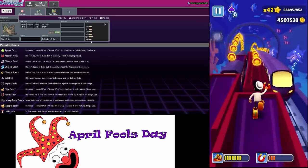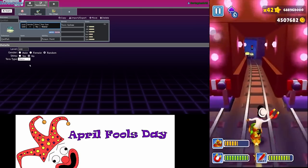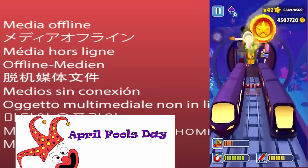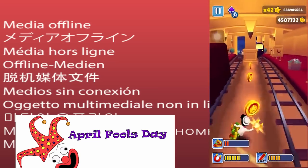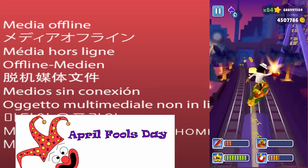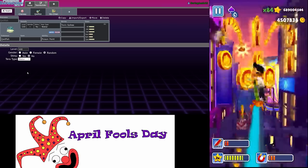As for defensive Tera type for Chansey, this is going to be kind of controversial - I think we always go Tera Flying so we never lose to Ting-Lu because they always run Fissure on him.